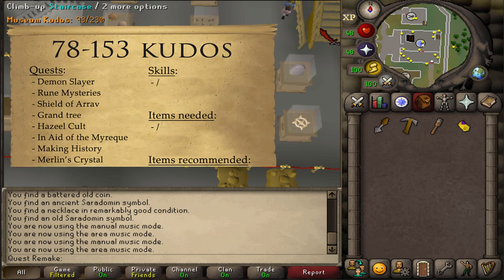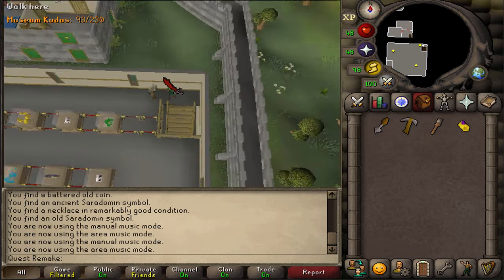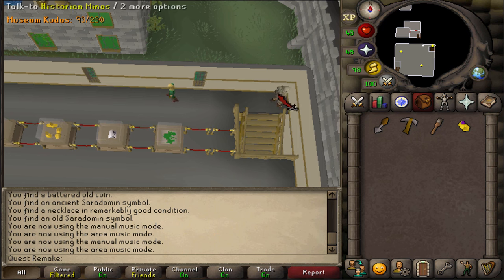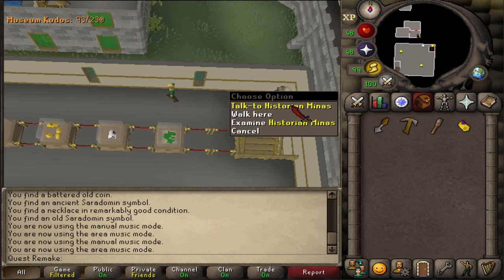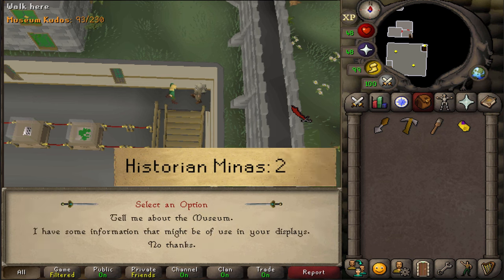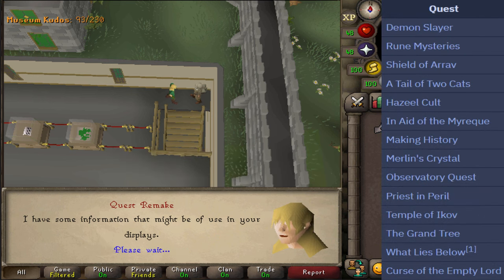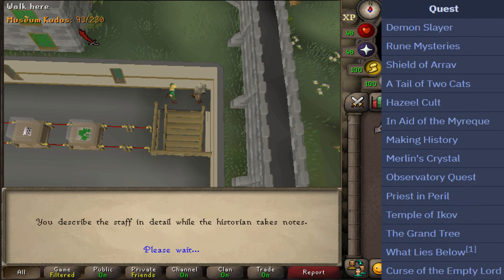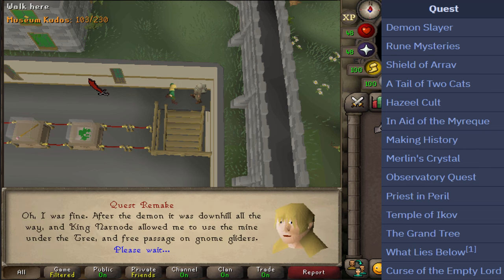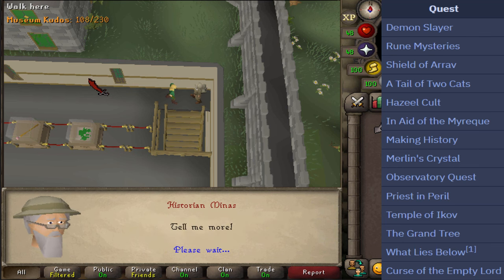Next is from 78 to 153 kudos. I suggest you go to the first floor of the museum, where you'll find the NPC called Historian Minas. Select the second option that you have some information about the displays here in the museum, and keep pressing space. You'll see the kudos counter slowly go up by 5 for every quest you have completed on this list. Also, for some certain quests, you will be getting some XP lamps.